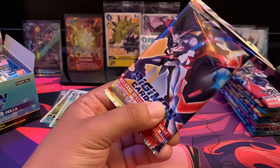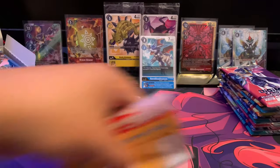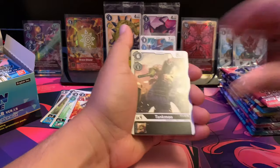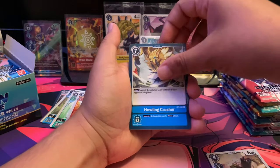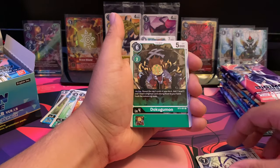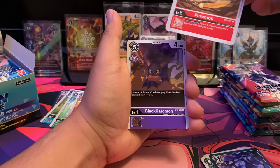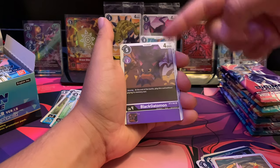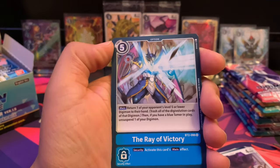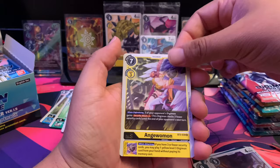I'd rather get as many as I can in the first two boxes, see where I'm at, then fill in the blanks with the ones I'm missing. We got Tankmon, Howling Crusher, MegaSeadramon, Argomon, Mummymon, Dokugamon, Necromon, Poromon — so cute — and Black Agumon. Here's one of the rares I mentioned would have different arts like the promos — so here's the original Black Agumon art. Ray of Victory, which looks like Olforce Veedramon's signature move. Angewomon looks really good, and we got Ragnalordmon!